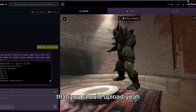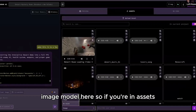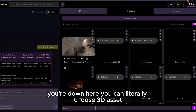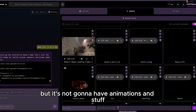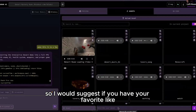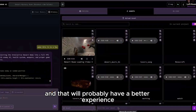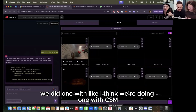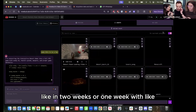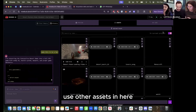Yeah, you could vibe code — so we have an image model here. If you're in assets you can literally choose '3D asset' and then vibe code something as a character, but it's not going to have animations. So I would suggest that if you have your favorite set of assets for characters, you can upload them here — that will probably give a better experience. There are actually a bunch of tutorials — we did one with Meshy, and we're doing one with CSM in about two weeks on how to use other assets in here.